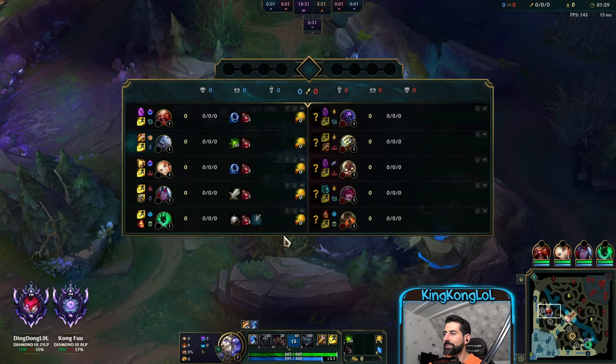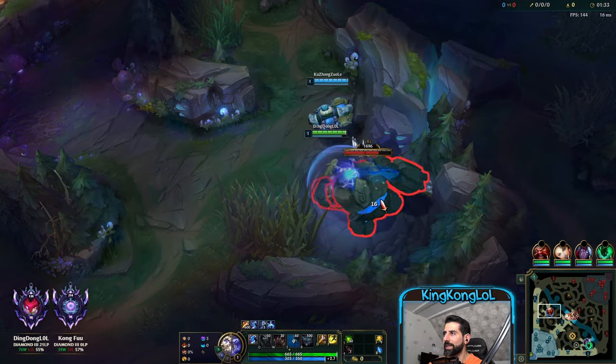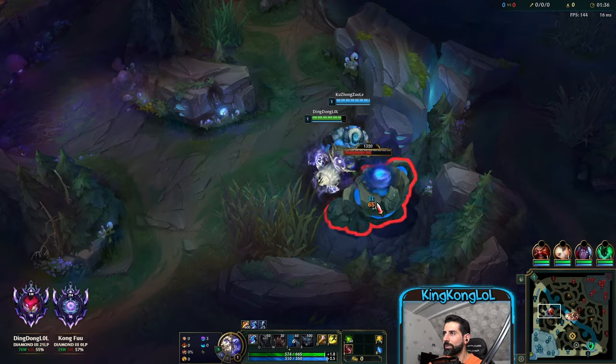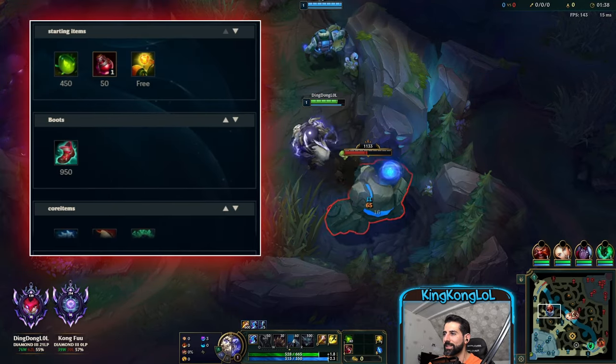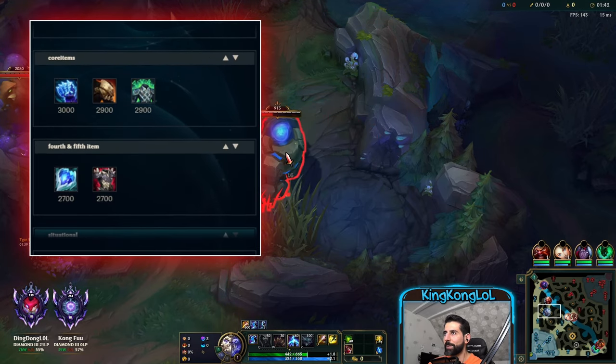Speaking about the objectives: the first objective that will spawn is of course the Drake, and then we switch over to Herald. We figure out if we can gank top lane or not, and we adapt everything to this rule. Same thing goes for bot lane — once we are on bot side and the Drake spawns, if we can land the gank on bot lane we go for it. If not, we focus on Drake.